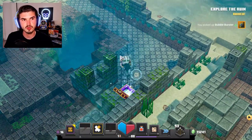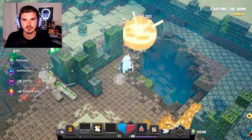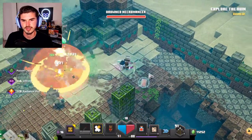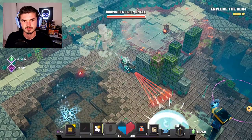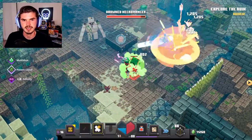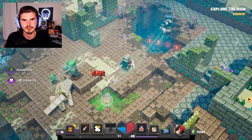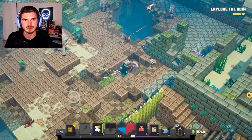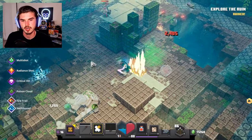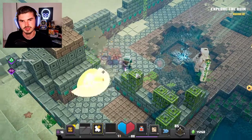We did get the Bubble Burster — this is our first legendary item! We have another drowned necromancer of course. We also have our firework arrow — as you can see it got hung up on the side of that cliff, but it still eventually exploded and did damage, which is awesome.